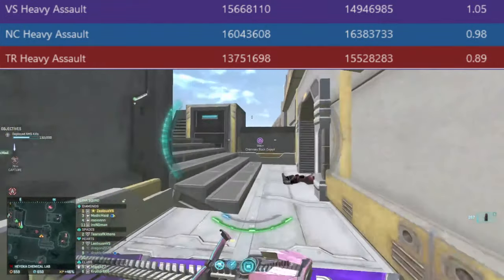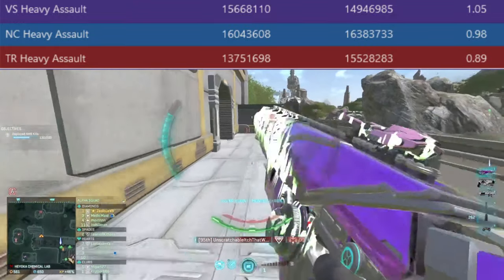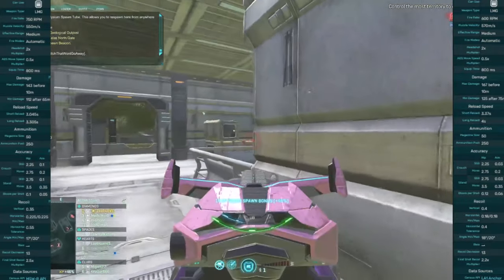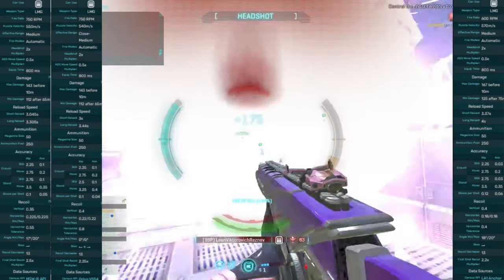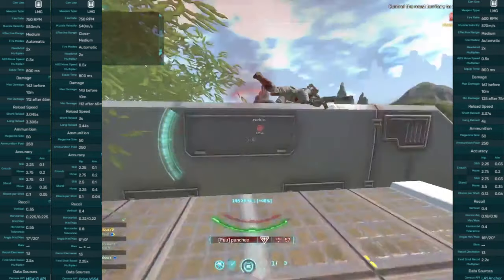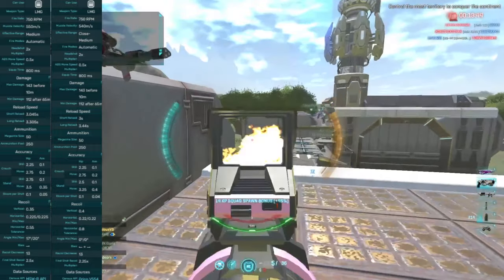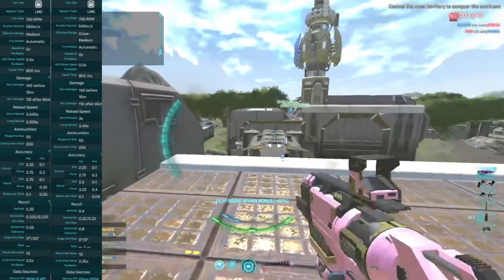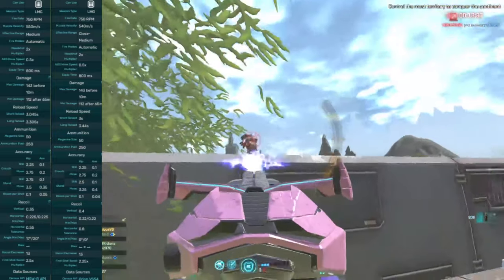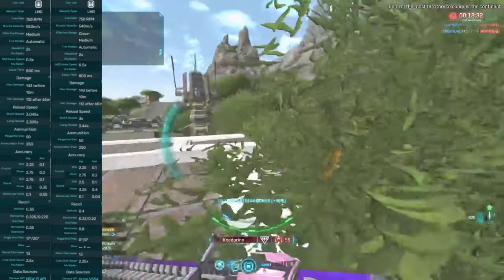Let's look into the guns in more detail and try to figure out exactly why that could be — whether it's the guns or the players. Here you can see the Anchor, the MSWR and the Orion, which are the best Heavy Assault weapons for each respective faction. When we compare the MSWR to the Orion we see they have the same fire rate, the same damage at the start, and the accuracy whilst moving is slightly better on the Orion relative to the MSWR.